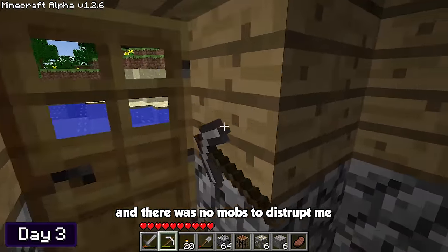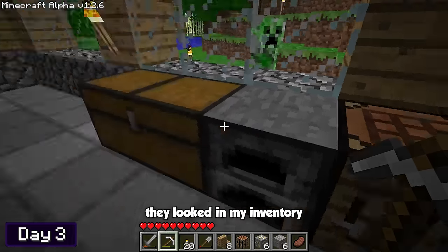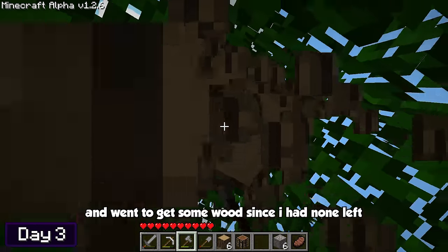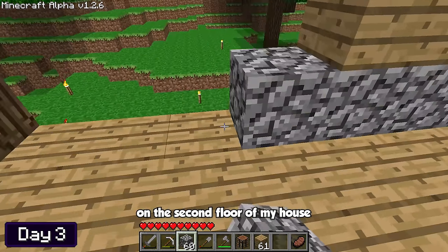Since it was bright outside and there were no mobs to distract me, I thought I'd use this precious time to start working on the second floor of the house. I made some stairs, placed them down, and went to get some wood since I had none left. I also managed to find some sugar cane, which I picked up and planted at the river bank outside of my house. I then started construction on the second floor using the same cobblestone and wooden planks pattern as the first floor.